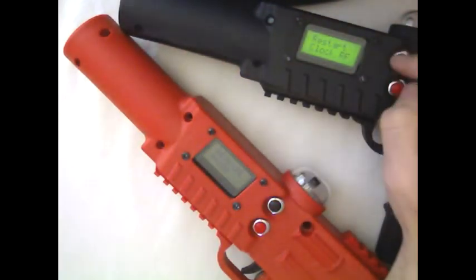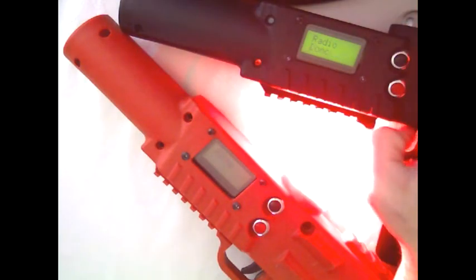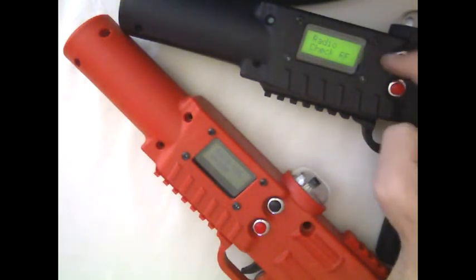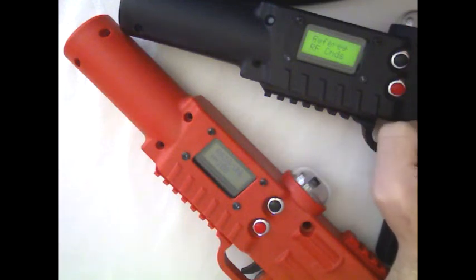Restart clock restarts the internal clock if you're using that internal clock to limit how long you get to play and you're not using referee. Radio check sends out a radio command and says, hey, if you're on, make it beep and light up your LEDs. And that is everything underneath RF commands.